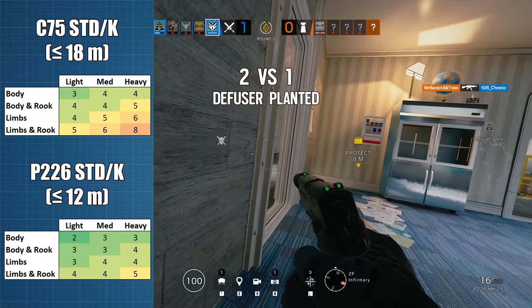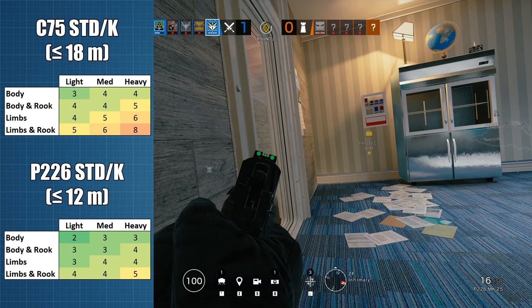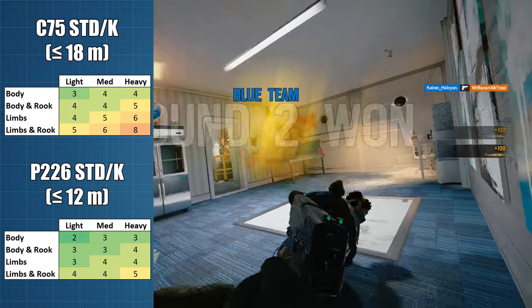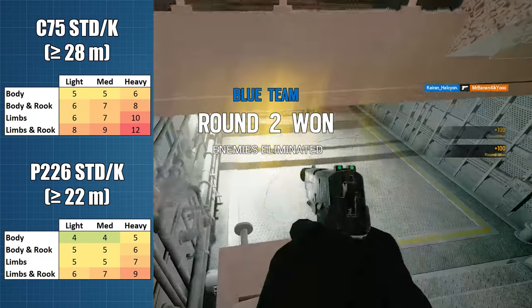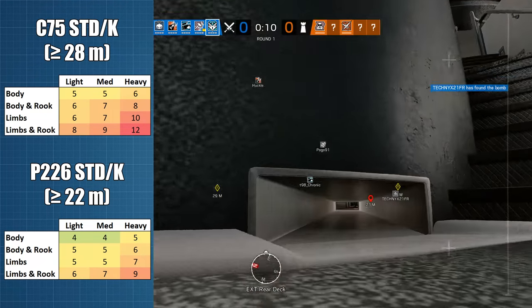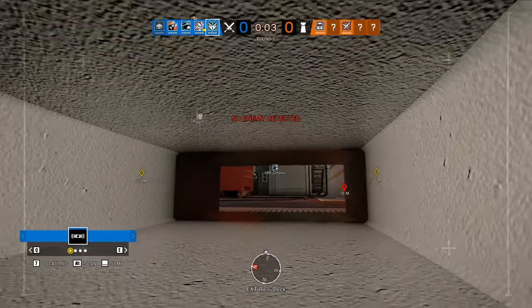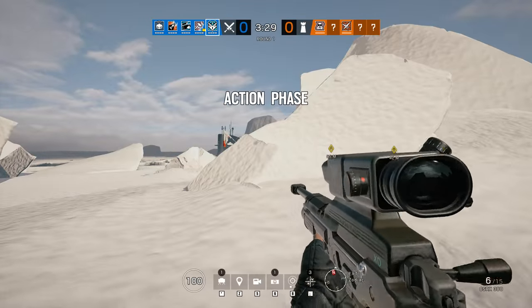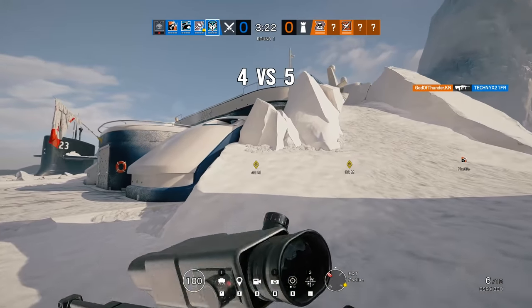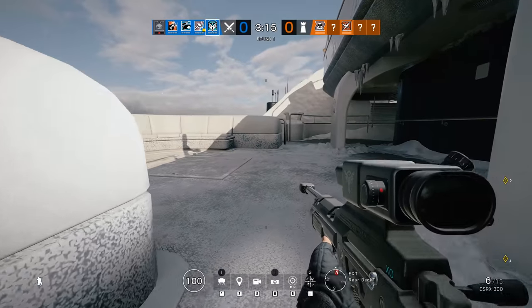When we look at the practical takedown power against full health opponents, the effectiveness seems split depending on what criteria we use. Because of the high damage, the P226 requires on average 1.33 shots less to down or kill an opponent at short range, and at long range that advantage rises to an average of 1.75 shots less across all armour classes and strike locations. But it's not as simple as that, because the damage drop-off distances are different between the two guns. In the middle distance between 12 and 26 metres, the earlier damage drop-off of the P226 results in both guns needing the same number of shots to down or kill their opponents.